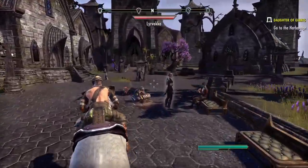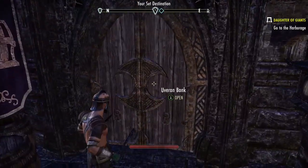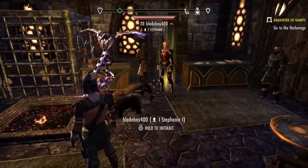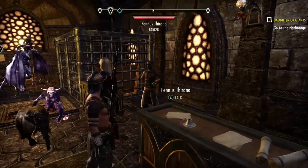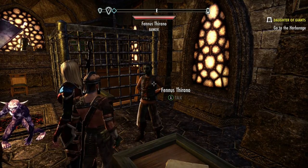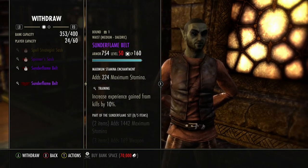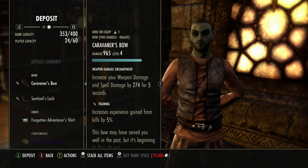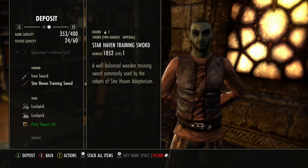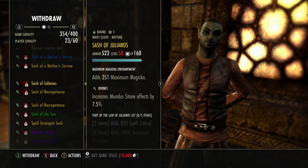We're now at Davon's Watch. I just received a quest called Daughter of Giants to go back to the Harborage - that will be my next quest since it constantly gives skill points. Here's the bank icon - I'll run over there. There are also character banks you can buy in the crown store, like my two cat companions, but as a new character you'll use the city bank. I'll talk to the banker, go under Bank, hit right shoulder to Deposit, scroll to what I want, and hit A to deposit. Hit left to withdraw stored items.